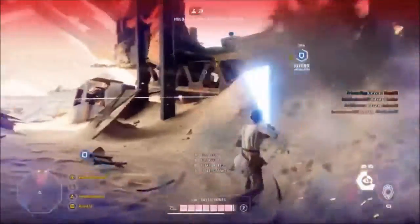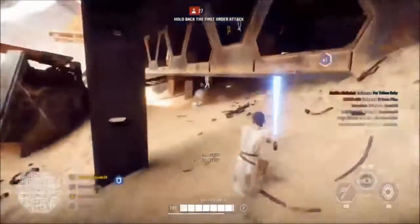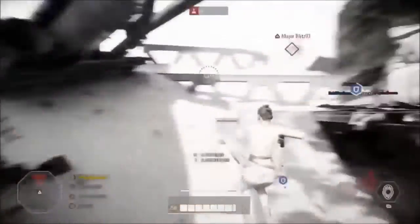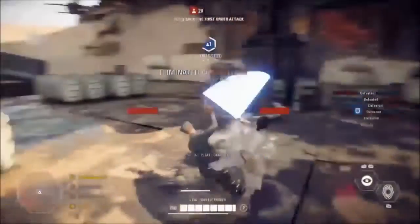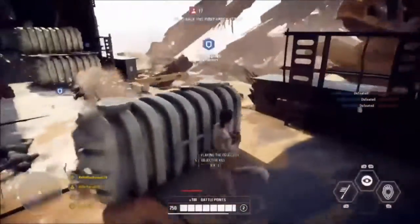This game mode consists of 24 players, 12 on each side. When the game mode starts, 4 players from each team will be greeted with the select a hero screen, 3 of which will include a slightly different message. Rather than simply saying select a hero, it will actually say select a hero to play as later on this round. This is because only one hero can play at a time on each team.